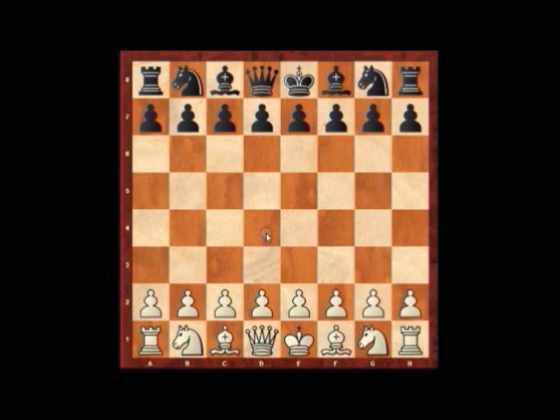Welcome to today's episode of How The Game Is Won. We're at the European Team Championship and we're looking at the game between Wojcic with the white pieces and Raga with the black pieces.